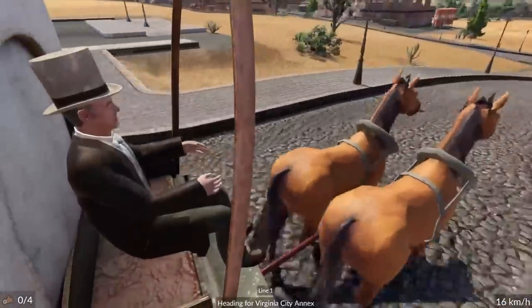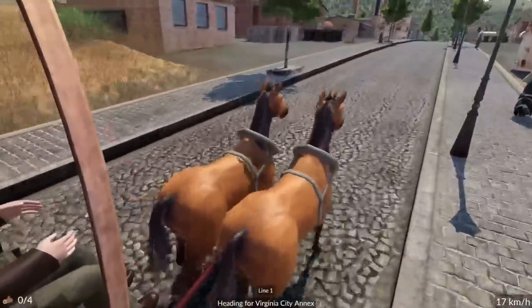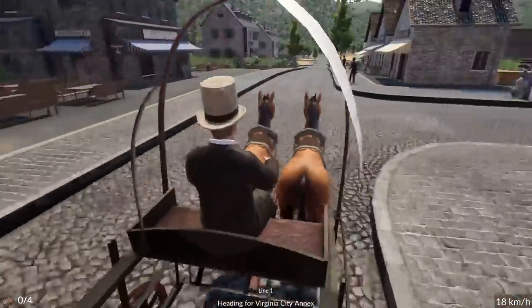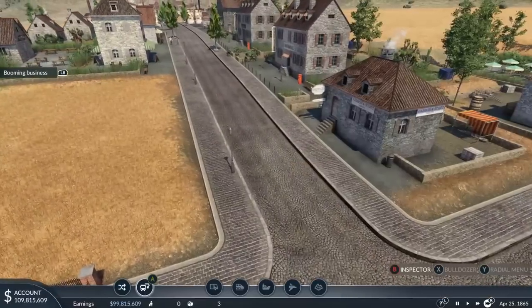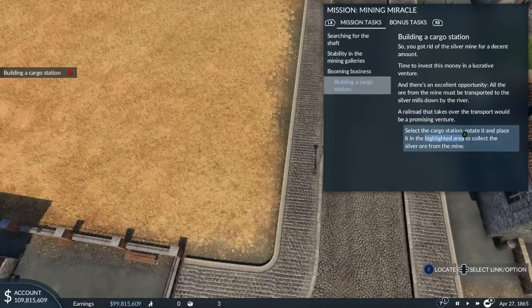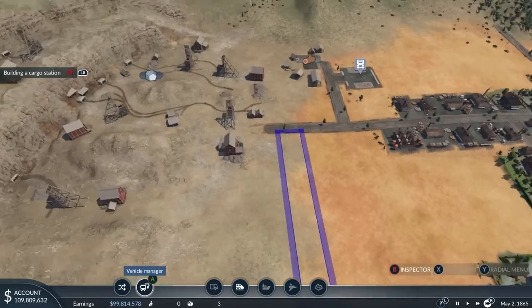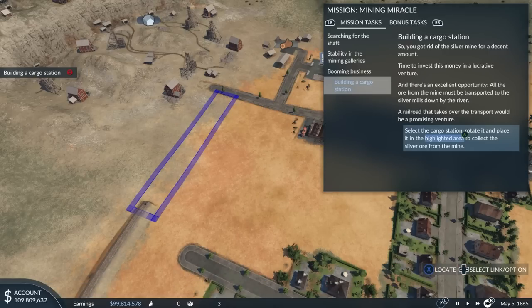The driver is just T-posing intimidatingly to his horses, which causes them to go. He's slightly moving his head from left to right to make it look like he's scanning the road, but he's actually just having an existential crisis because he's driving a horse and carriage for a living and he wears a top hat. We got rid of the silver mine for a decent amount — a lucrative venture.